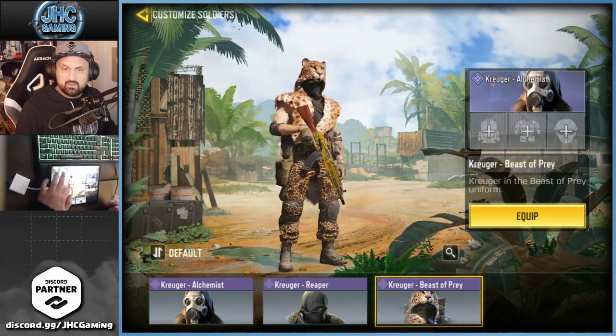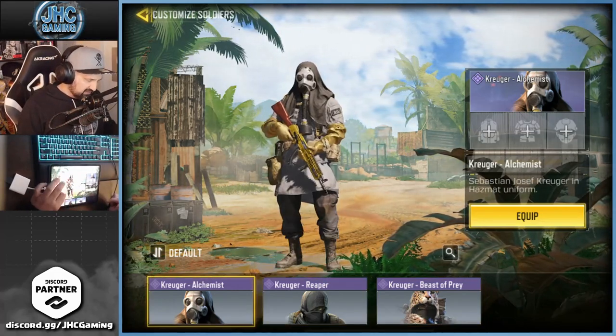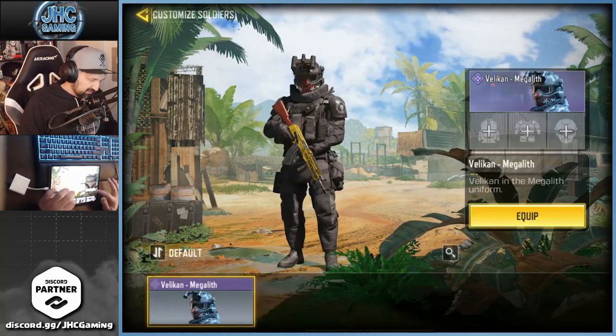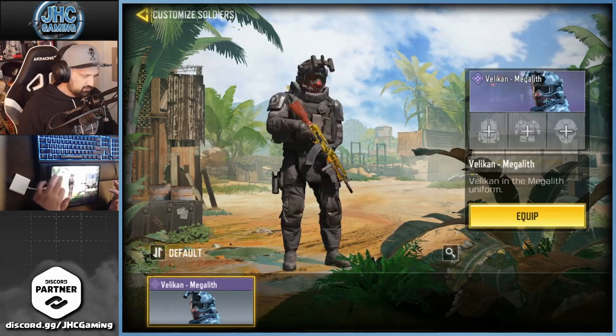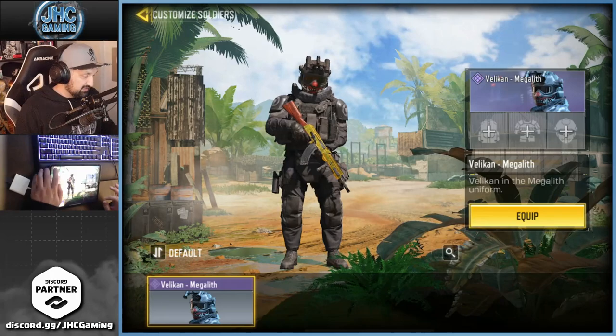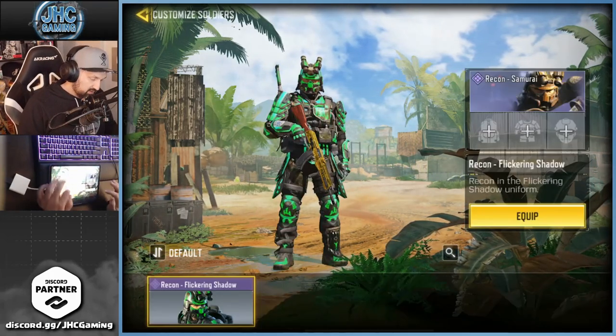Kruger Beast of Prey just got released in a crate since my last video — that one's nice. Reaper, I think from a battle pass, not sure. Alchemist, definitely from a battle pass. Now Velican — the brand new season pass character, I think at tier 50 — another really nice one. They've got some very nice skins this season, probably the best season pass ever.